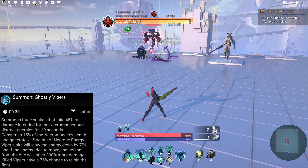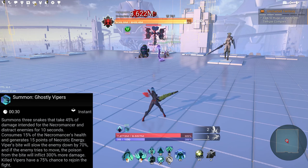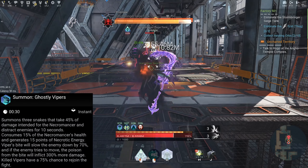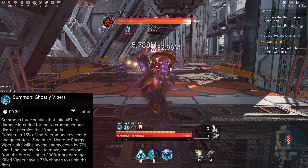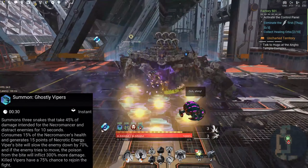Next ability: Shadow of the Past — creates a magic statue. After five seconds, it pulls the necromancer towards it and restores their health to the amount they had at the time the ability was used. Ghostly Allies is the ability to summon monsters to fight on the necromancer's side.